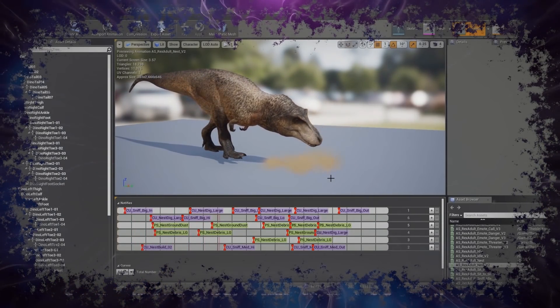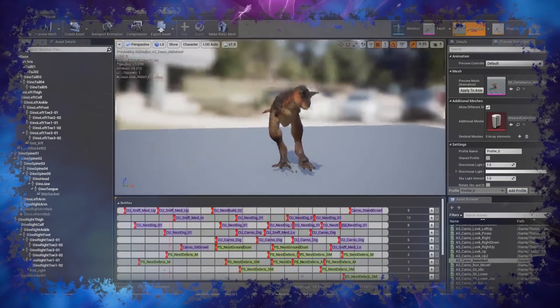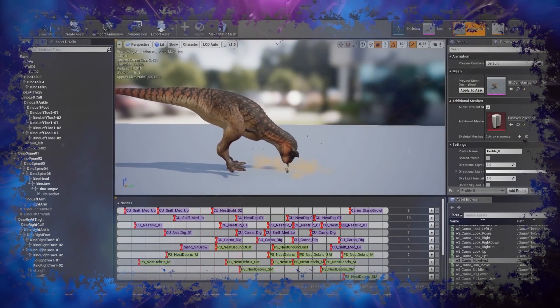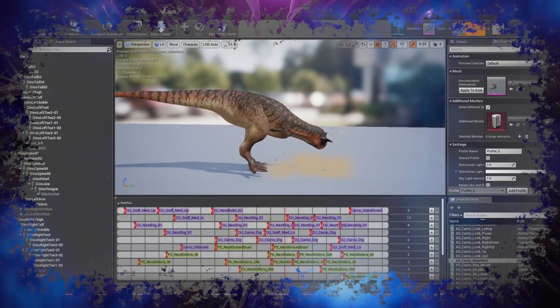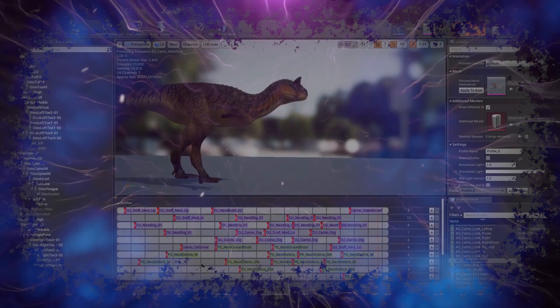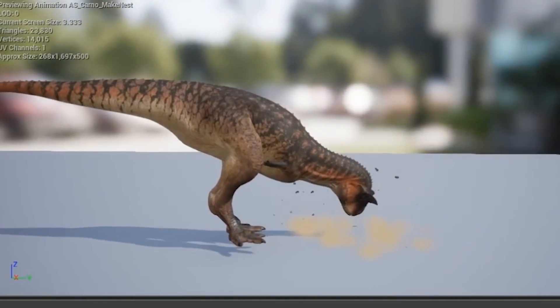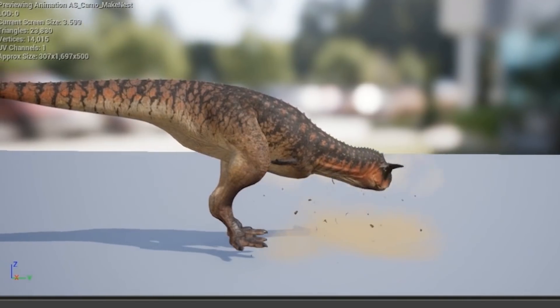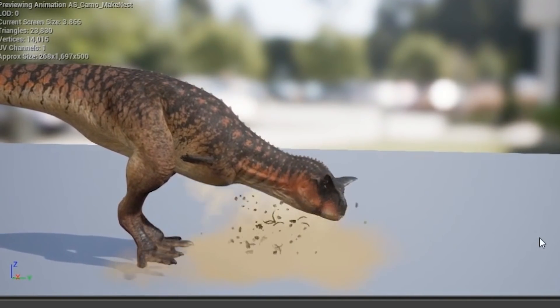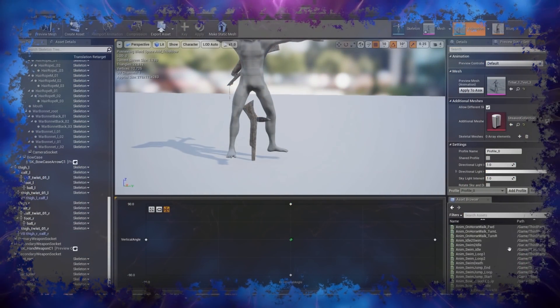The Rex obviously doesn't use its arms, so it has to lay down to nest. Then there's the Carnotaurus using its face, since it has problems with hands. I noticed at the beginning it also used its foot to claw and loosen the dirt a little - that's a cool touch. I also have some footage of the tribal area.